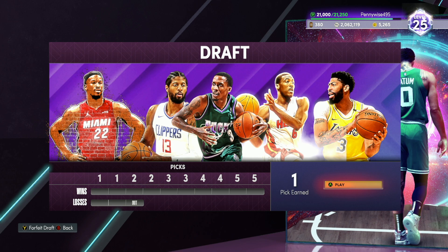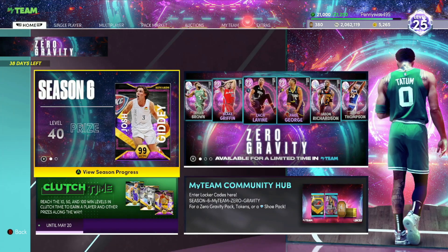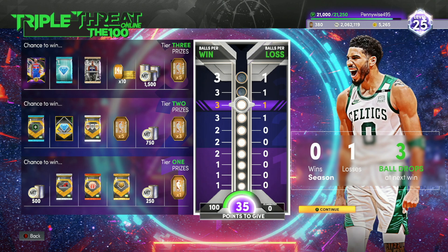Draft is still a super underrated way to make tokens in MyTeam right now. All you have to do is play as many games as possible without losing three. If you get all 10 wins you get 31 picks on the ascension board. At board number three you can earn a lot of tokens — I've done many draft runs where I've got 30 to 40 tokens from one singular draft run. If you're kind of bored and want some extra tokens, draft is a great way to make them.